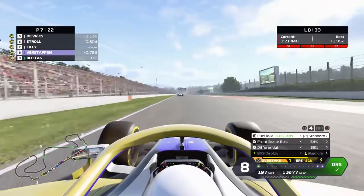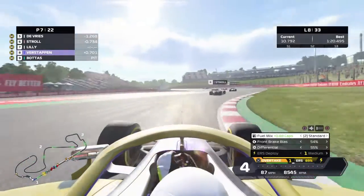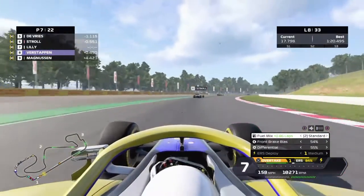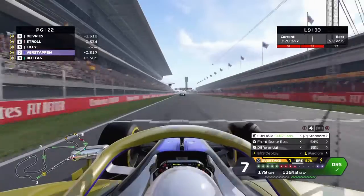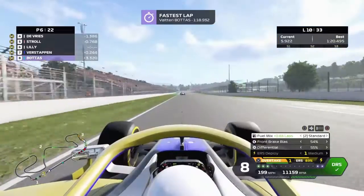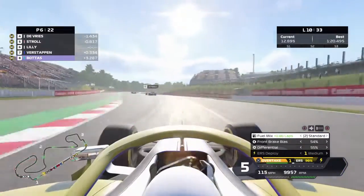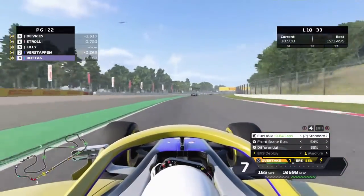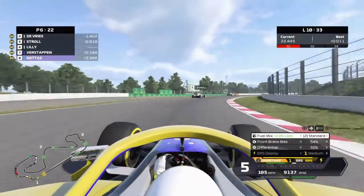Into lap 8 — practically the entire top ten have made their first stop. We're up to P7. Verstappen is now less than a second behind, but I'm not going to hold up the quicker guys. My real battle is with Stroll, our teammate, and the AlphaTauris to try to sneak a point. Into lap 10, Jeff says tire life is going off — I can feel it in the rears. Still keeping pace with the cars ahead using DRS, and Bottas has closed back up to within 5.5 seconds of us.